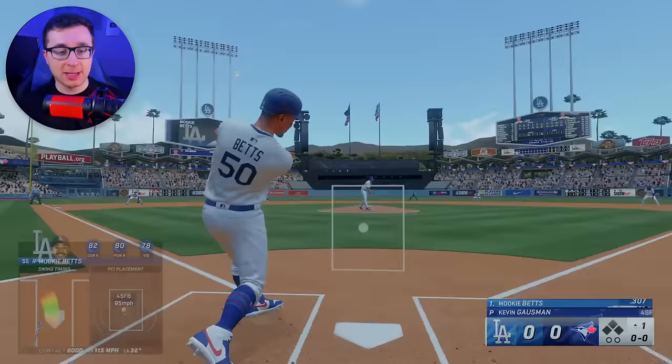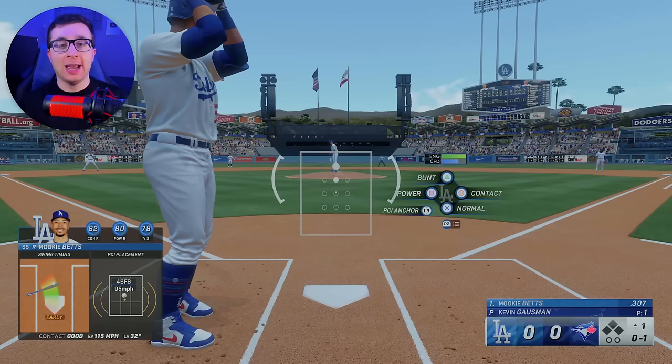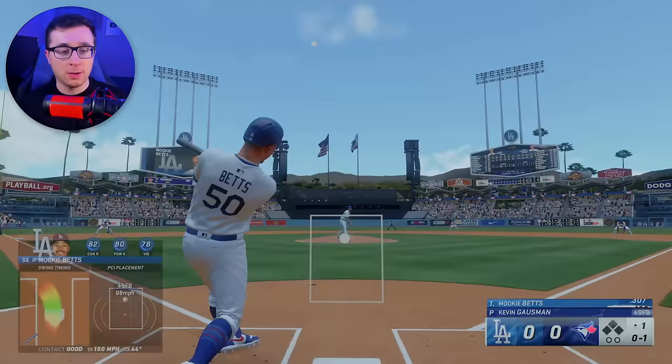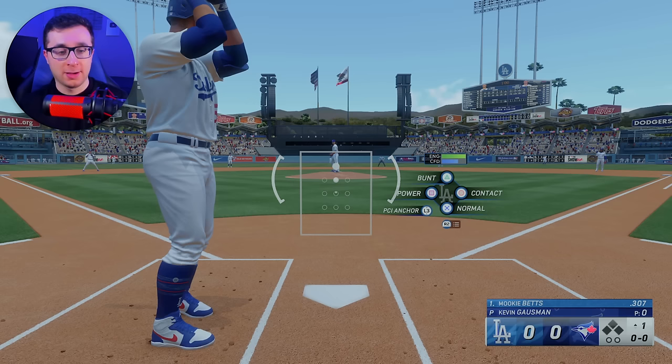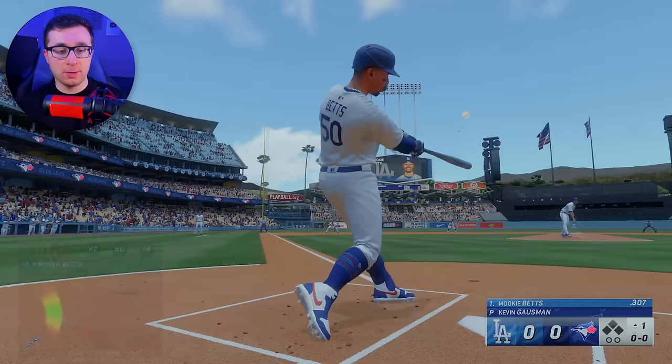That one's gonna be foul for the letter B. And look how empty the seats are at Dodger Stadium — with Ohtani, Mookie Betts, and Freddie Freeman, we have half attendance? That doesn't make any sense. Somehow I can hit better on higher difficulties than I can on beginner. But Mookie Betts in attempt number two — there it is. There is a no-doubt animation.